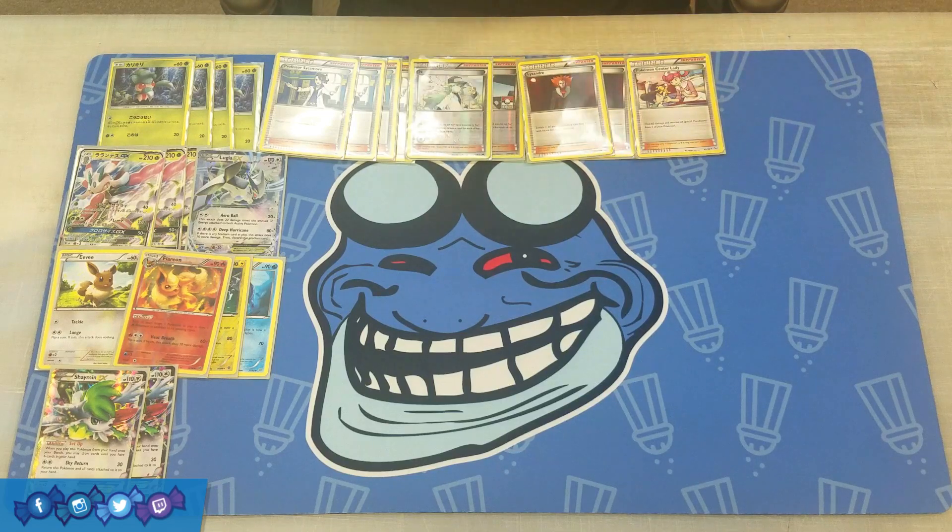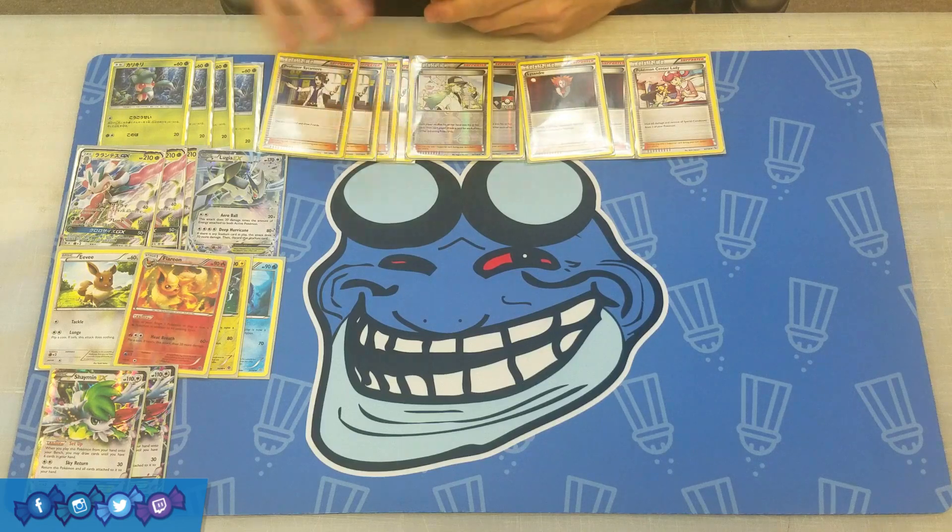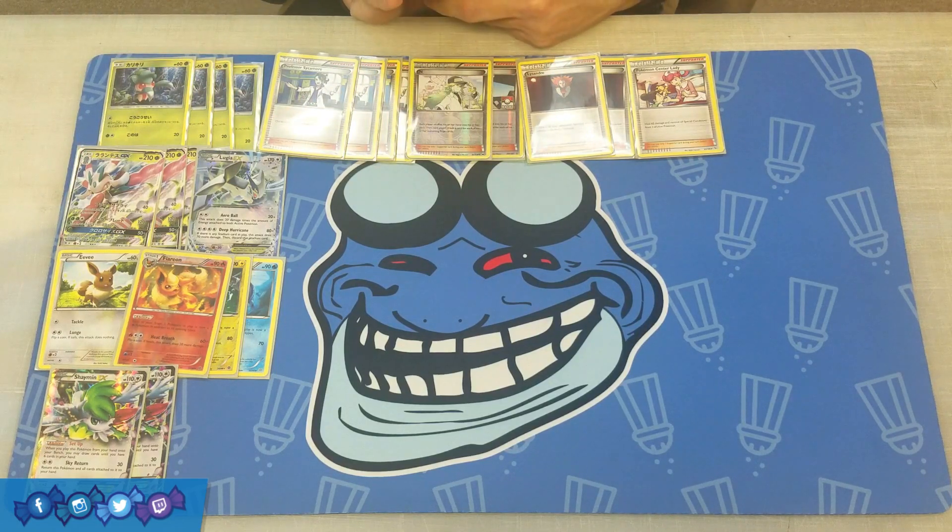One Pokemon Center Lady — heal 60 damage and all special conditions from one of your Pokemon. So if an opponent attacks into your Lurantis, you can play Center Lady to heal 60, then use Solar Blade to do 120 and heal an additional 30. A lot of times if you can Center Lady and then attack with Lurantis' second attack, you can pretty much nullify your opponent's entire turn of attacking you. And then four Versus Seeker just to reuse all of those different supporters.